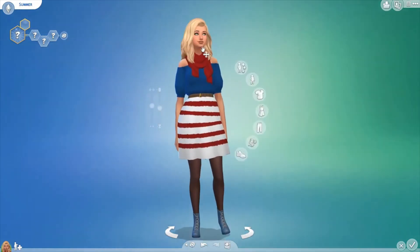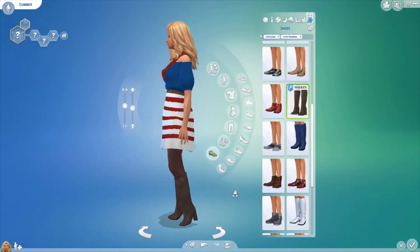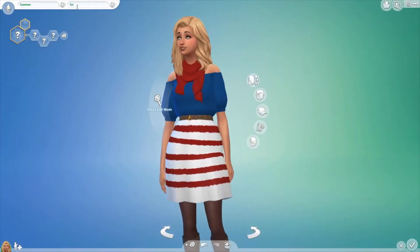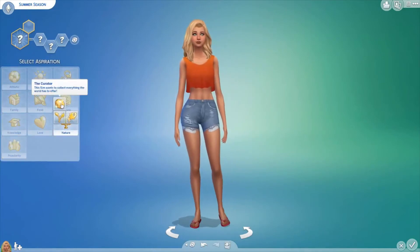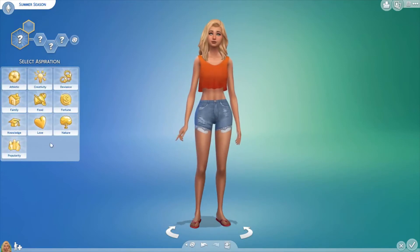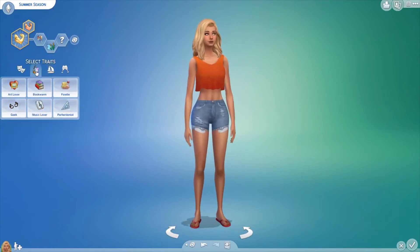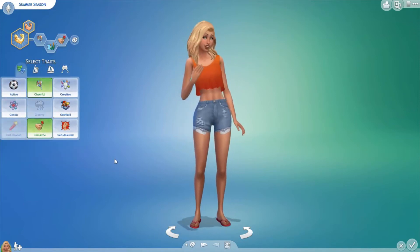I also gave her some stockings just so she doesn't freeze to death, and of course the boots. I went through all the outfits to make sure everything looked all right, and gave her the last name of Summer Season. I changed her trait later because I wasn't really feeling it. I think I ended up giving her the athletic trait, then I changed it to the social trait off camera. I also gave her the outdoors trait, and since summer is all about summer romances, I later gave her the romantic trait as well.